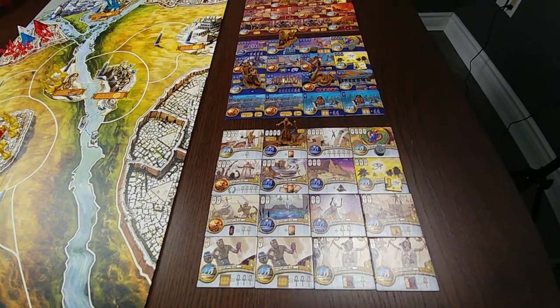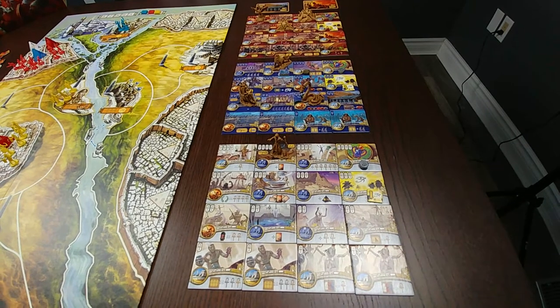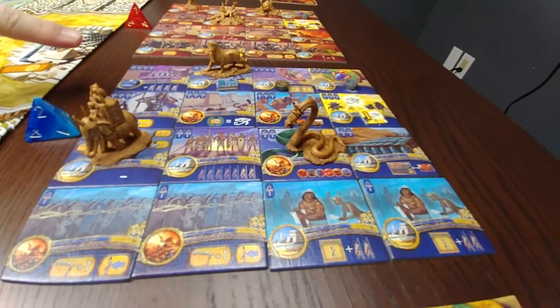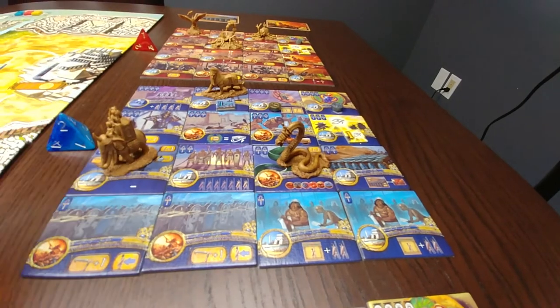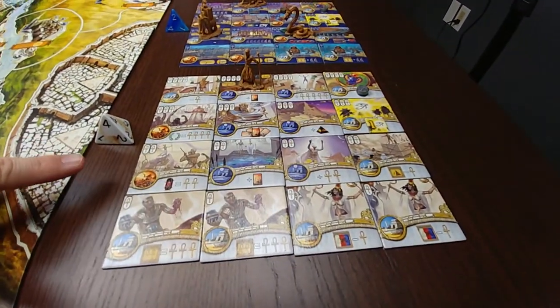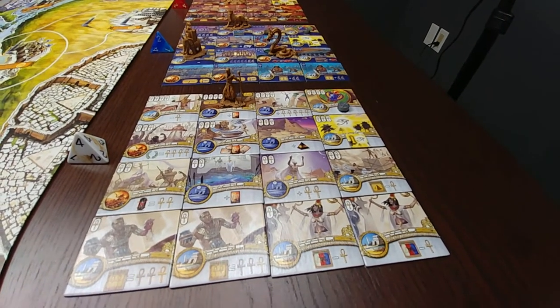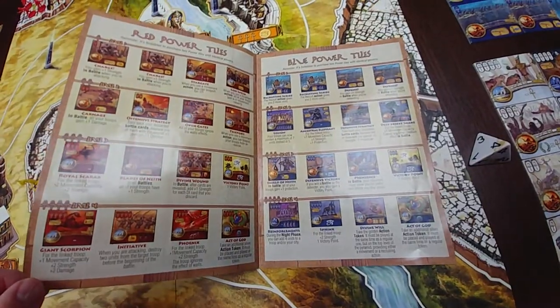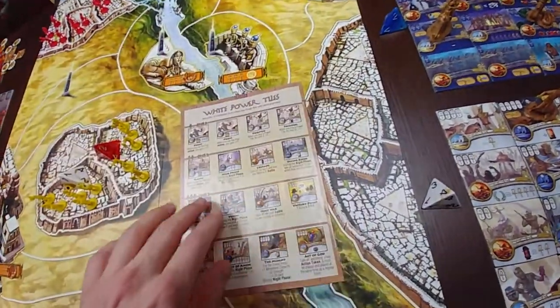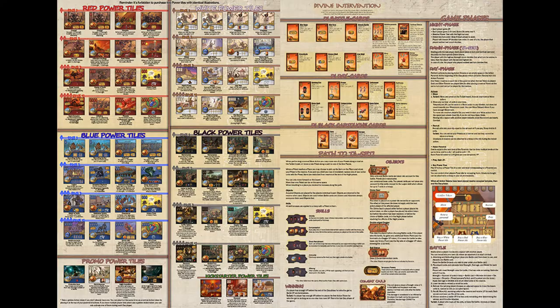These power tiles provide significant changes to each player's abilities and modify the rules of the game for its owner. You will notice that there are four levels of tiles to correspond with the four levels available on your pyramid. A level two blue pyramid will gain you access to level one and level two blue power tiles. Similarly, a level four white pyramid will gain you access to all four levels of white tiles. These tiles will also unlock powerful creatures for you to incorporate within your army.